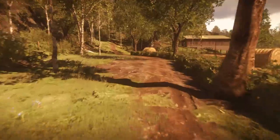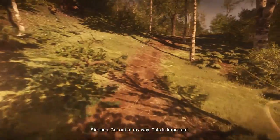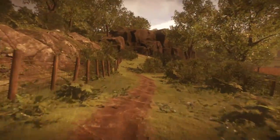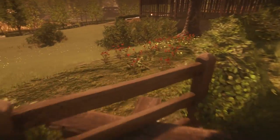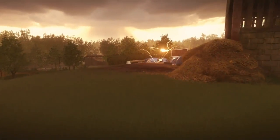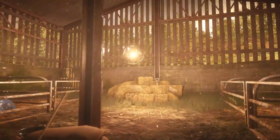Head on up the pathway where another event triggers automatically — a boy falls off his bike. Follow the pathway all the way along keeping the fence to your left. There's a map at the far end. Jump over the turnstile just to the right of the map. There's a big barn ahead — head in to the very back for the next motion-triggered event.